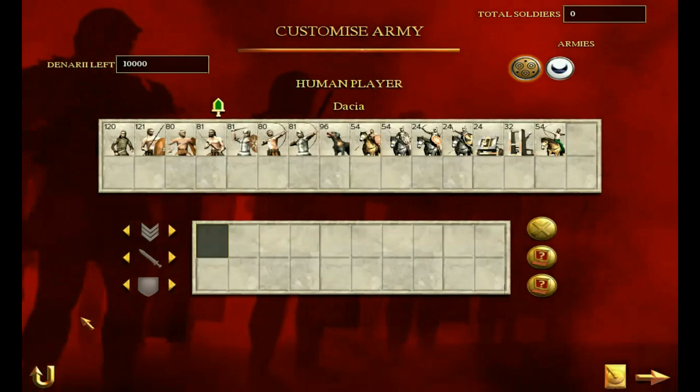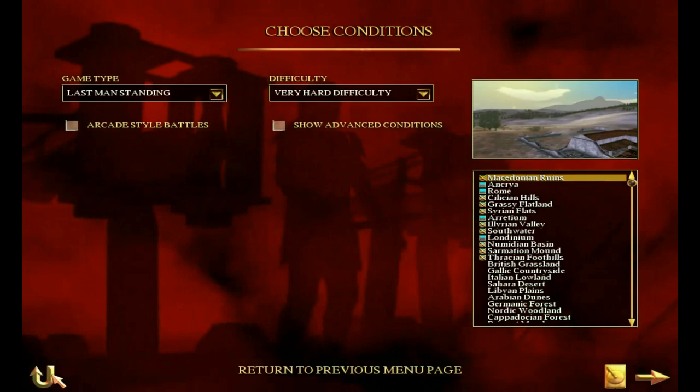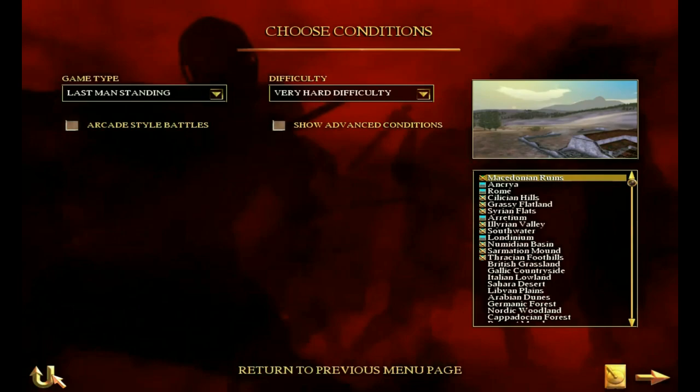Next up, we're going to be having a look at the campaign map and the buildings available for the Dacia faction. First, though, we're going to be looking at the intro video for Dacia — it's a generic rebel video as far as I can tell, because the Total War game never made an introduction specifically for Dacia.